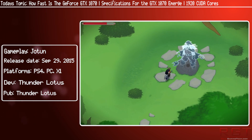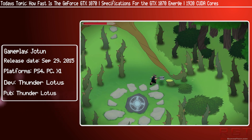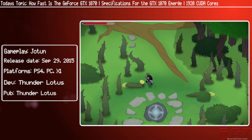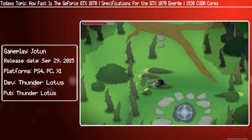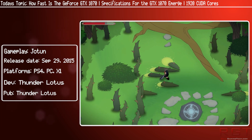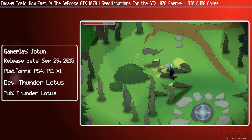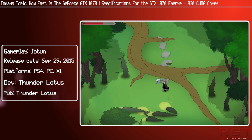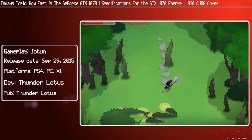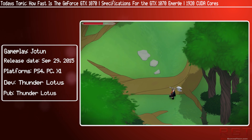Just to get everyone on the same page, they will be using the GP104 in both GPUs — the GP104-400 for the 1080, whereas the codename for the 1070's GPU core is the GP104-200. They are very much identical, apart from a number of CUDA cores which are disabled, and presumably ROPs and TMUs, but we'll get to those in just a second.